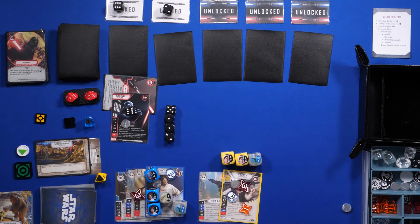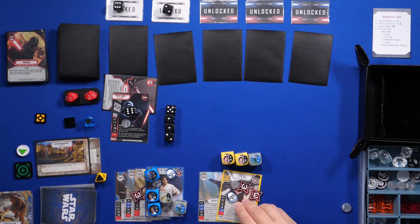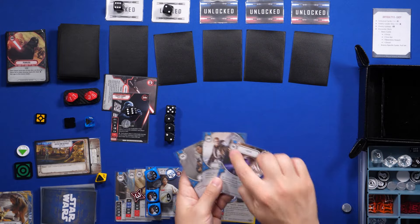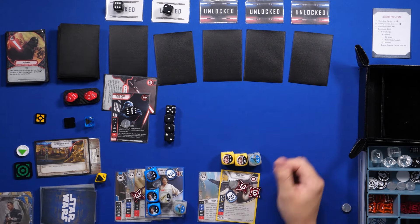Now Vader will go ahead and swing his lightsaber again — exhaust it. That'll be two unblockable damage to Han. Then I have to discard a card at random: one, two, three, four, five, six — rolled a one, so we discard this one.